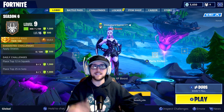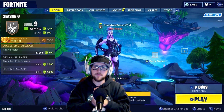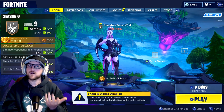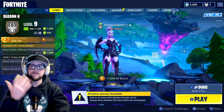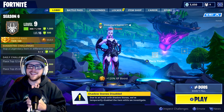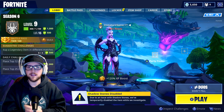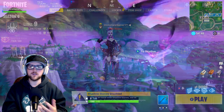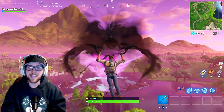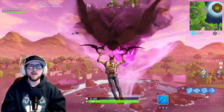That's kind of it for the Season 6 battle pass items. There are some updates I'll go over real quick. First thing — they've added a bunch of new points of interest. I'll probably make another video just showing me getting a win and showing you some of the new POIs. But they've added a new floating island — it's insane.